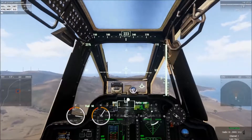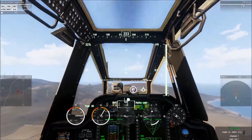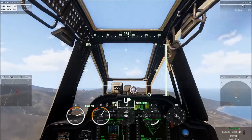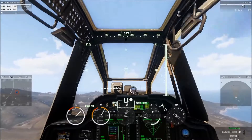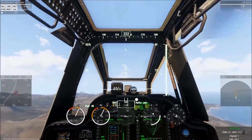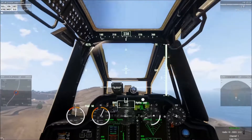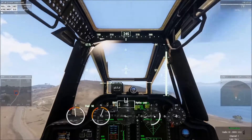Infidel 1, Raider 1. Flight is 1x AH-64. Currently Bullseye 350-42 at 79 meters. Carrying 76x folding fin aerial rocket. Cannon is green. Playtime is 45 minutes. The board is in the clear. What do you have for me?